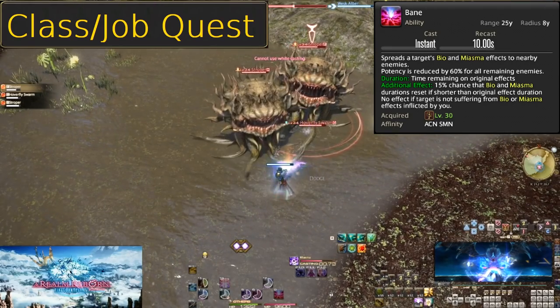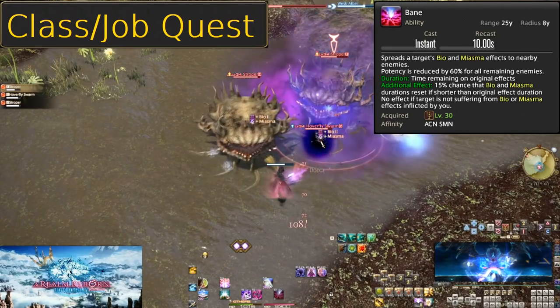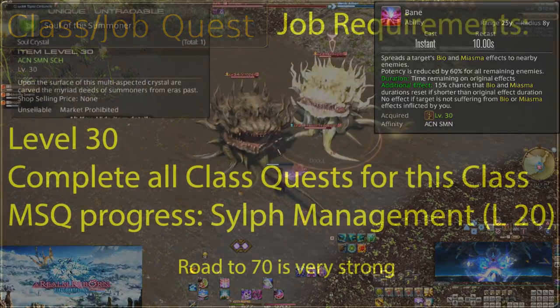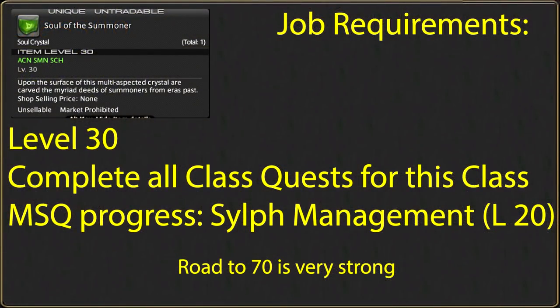There is also a 15% chance to entirely reset the timers of the DoTs, but this is very low. You really only want to be using Bane immediately after applying your DoTs to your initial target. The same thing with Fester applies here — do not use immediately after your second DoT. Hold a tiny bit, a half a global at most, to ensure both DoTs are applied. At level 30 you will be able to undertake your first job quest to obtain a soul stone, as well as your first job action. You must also complete all class quests from your guild. There are also further main story quest locks at level 35 and 45.